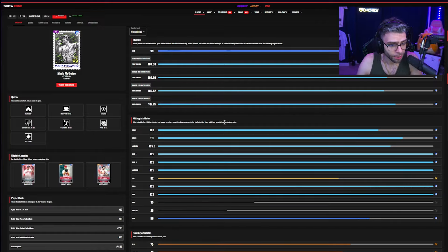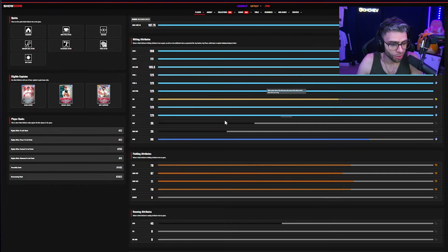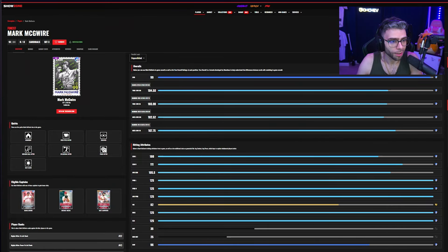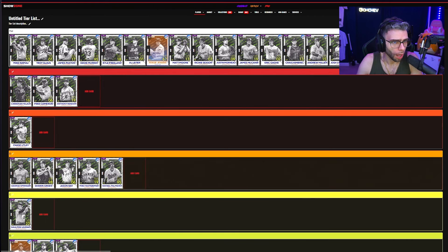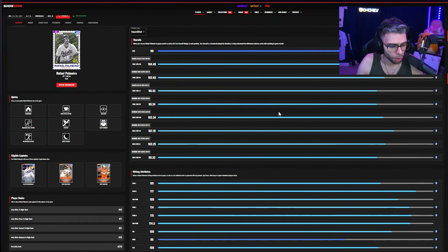McGwire: D tier. The attributes are okay — 111/100/125 contacts, 82 vision, max clutch, fielding is just mid, only plays first base, and he just has that swing. He's not even a top three first baseman in this drop.